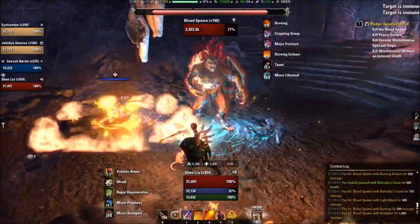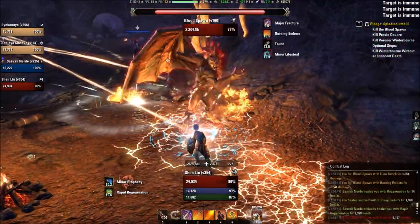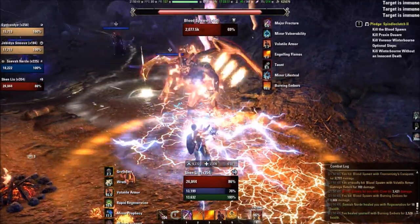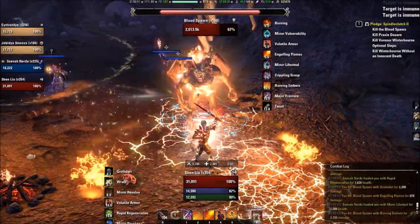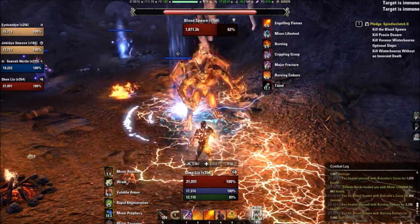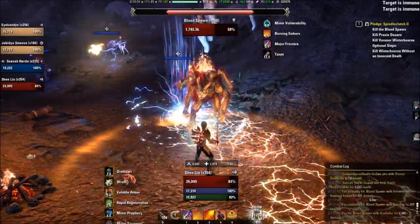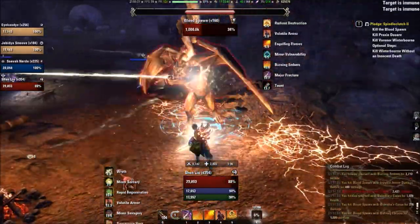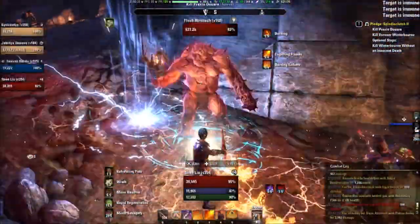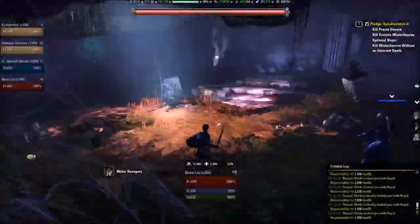As he drops lower in health, the ground pound will get a little bit stronger and it will start knocking rocks out from the edges of the arena. So you're gonna wanna stay fairly close to the center and just tank the ground pound hits, blocking through it. The healer can heal through those hits. Do note: if you are standing on the outside edge when the rock falls start, it is a one-hit kill. So you're gonna wanna avoid standing around the edges of the arena.